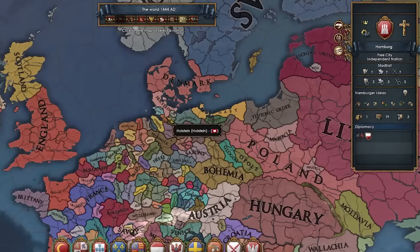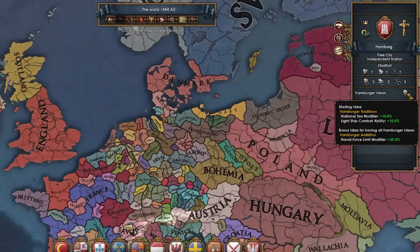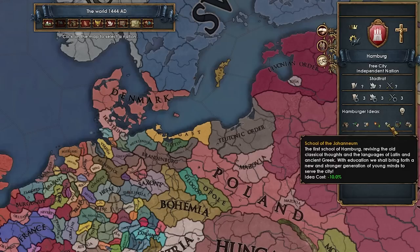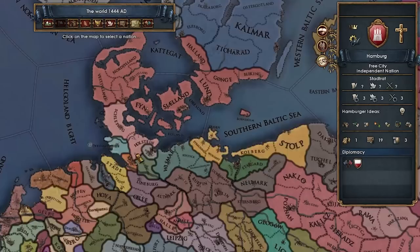Hamburg is a free city located in the HRE, in one of the most powerful provinces in the HRE. We start off with this random ruler we don't know, and Hamburg's ideas aren't actually that good. We got plus 10% tax and light ship combat ability as starters, naval force limit as a finisher, global trade power plus 15%, republican tradition, fort defense, national unrest. Idea discount is pretty good, along with production efficiency and interest per annum, and minus 10% ship costs.